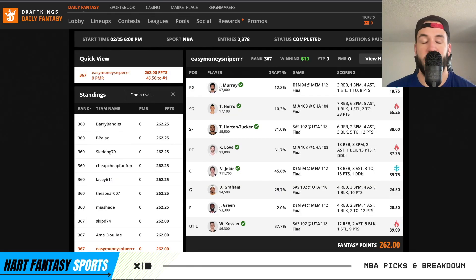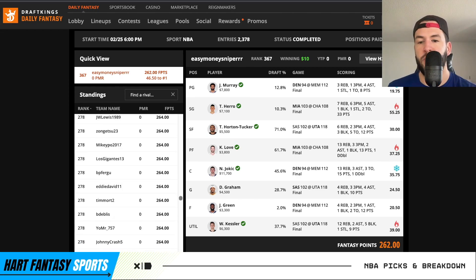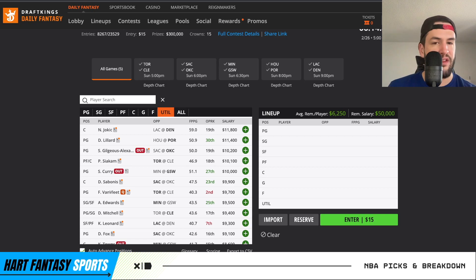A little lineup review from last night. I was able to cash — double up my money. Unfortunately, Jamal Murray and Jokic were god-awful. It was a 20-point blowout from the first quarter, so they got absolutely no second half run. Jamal Murray was 12% owned, which is frustrating because if those two would have had their average games, we really could have competed for first place — first place was only at 308 in this tournament. Average games from Jokic and Jamal Murray would have really helped. The rest of my lineup was pretty decent, solid, so can't complain about cashing.